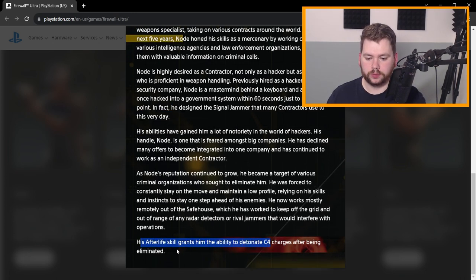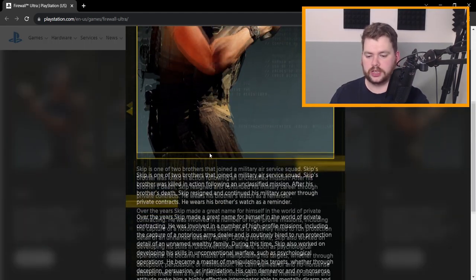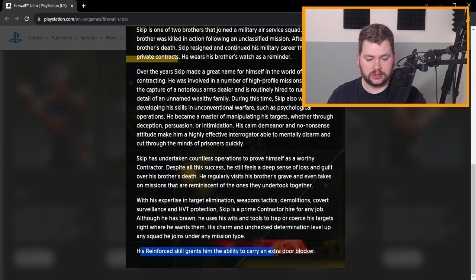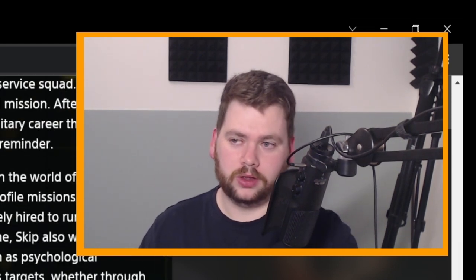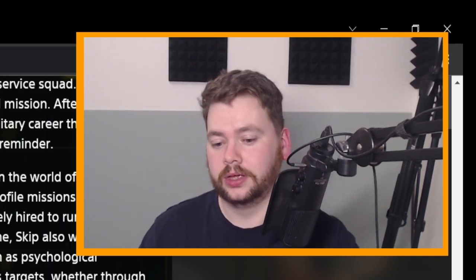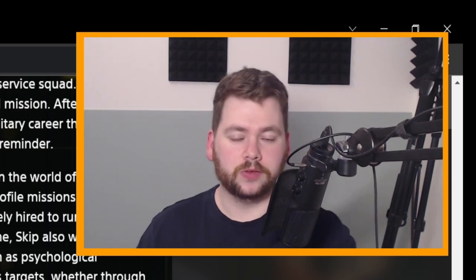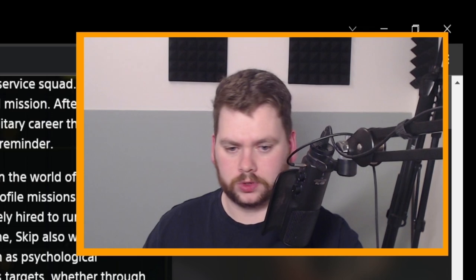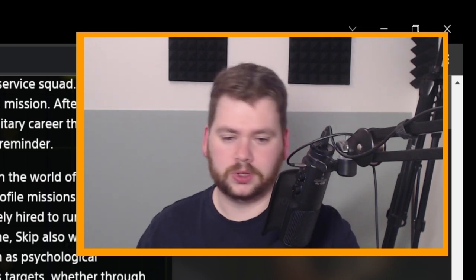The last contractor is Skip. His 'Reinforced' skill grants him the ability to carry an extra door blocker — that's new. His skill in Firewall Zero Hour was to carry an extra magazine, which was fairly useless outside of co-op mode and not many people used it. That was the only time I ever used Skip. The extra door blocker is probably going to come in handy, especially in the PvE mode if the advanced AI talk is correct — you'll be wanting to block off a lot of doors.